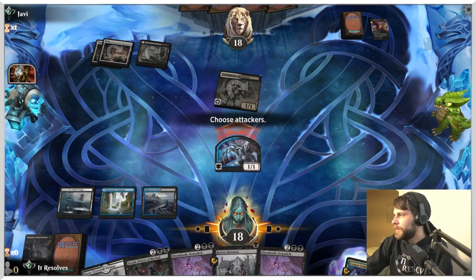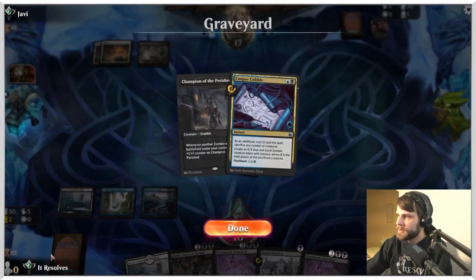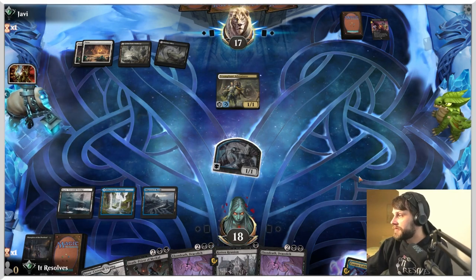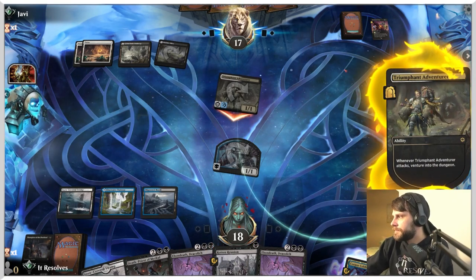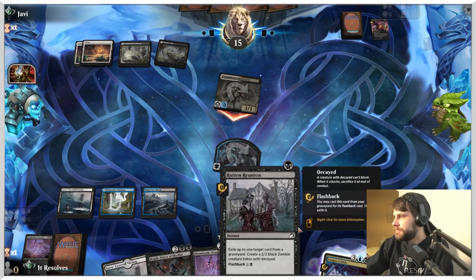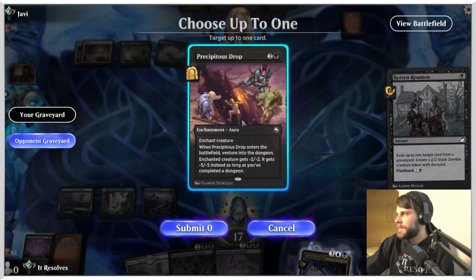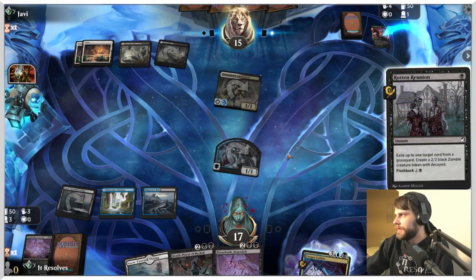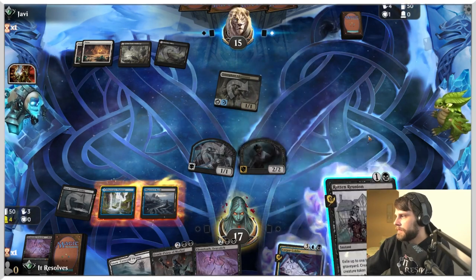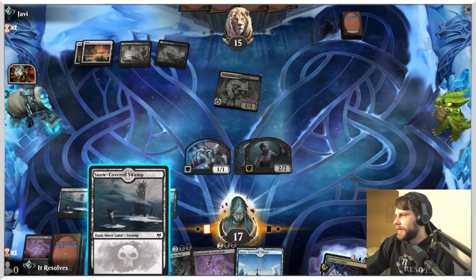We're not going to block — just take the one. I like that land. First we'll attack, and then on the end step of their turn we can Rotten Reunion and get two little 2/2s out, which should pump things up. Then Death Priest can come down afterward and really do some damage — that's pretty good. Unless they discard a card — I'm happy to discard one of these, perfectly fine. They're going to get one off that. We'll go ahead and play both Reunions — there's not a real reason not to.